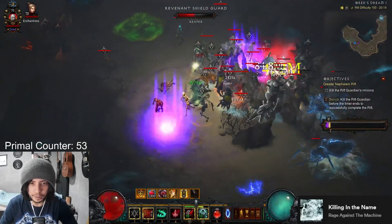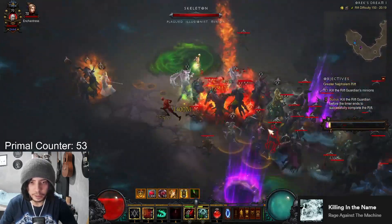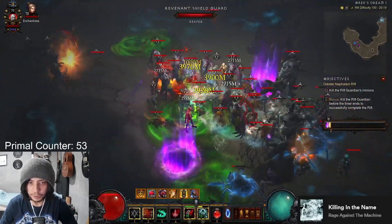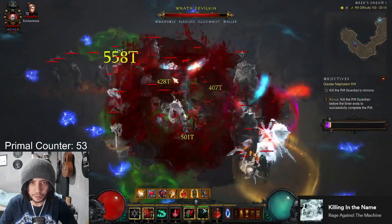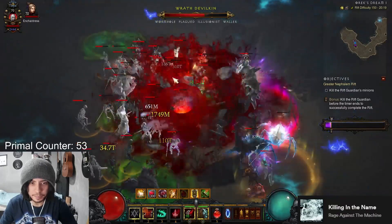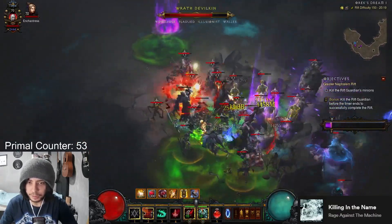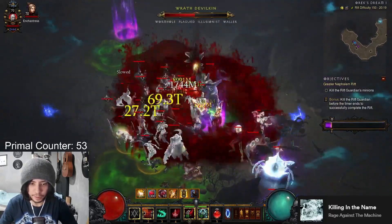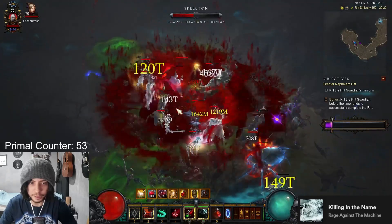And by the way, keep using the Curse to get the potion refreshed. Tag the yellow, potion, and Bone Armor. That's an elude — that's perfect, because my potion is already refreshed. Same thing: potion, tag him. That wasn't the right lead, but okay.